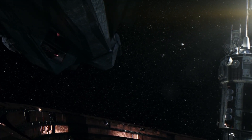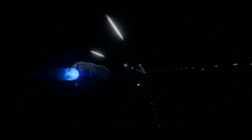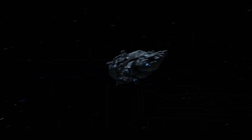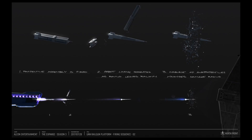In The Expanse TV show, we get a good look at the projectiles from slower firing weapons, such as the torpedo. However, the projectiles of a railgun are fast and we don't really get a good look at it, which is why this piece of concept art is fascinating.